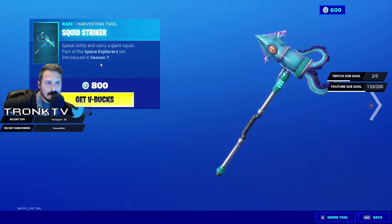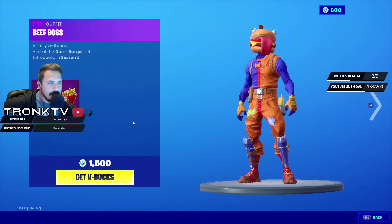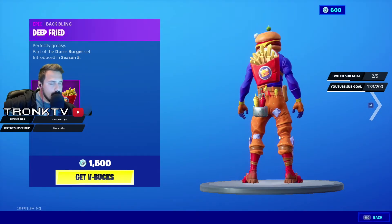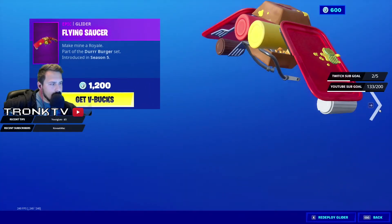We have the Squid Striker, introduced in Season 7, 800 V-Bucks — not too bad. Moving on, we have the Beef Boss for 1500 V-Bucks, you get the Deep Fried back bling with it from Season 5, the Paddy Whacker for 500 V-Bucks, and the Flying Saucer.